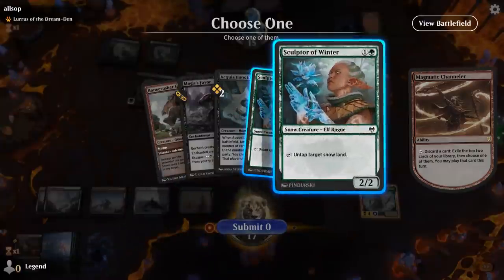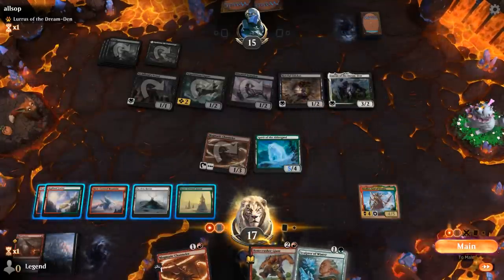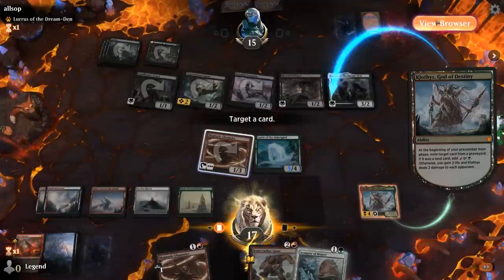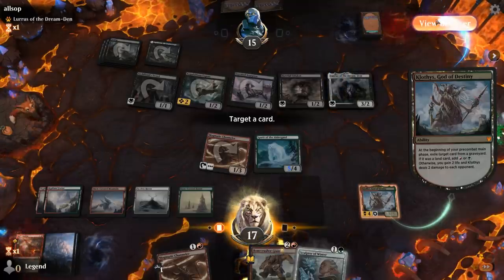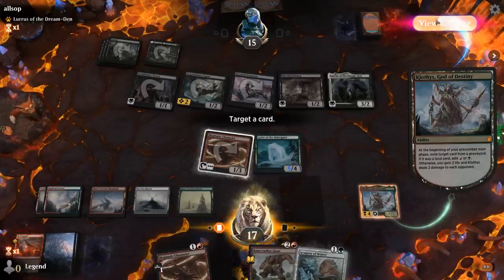Alright, double Sculptor — not the best. And we draw a Channeler for the turn. So we'll exile Roil Eruption, I think. That does mean shrinking Channeler if we make mana instead. We'd go up to 6, which isn't really enough for anything significant.